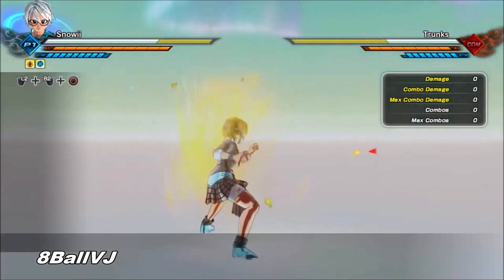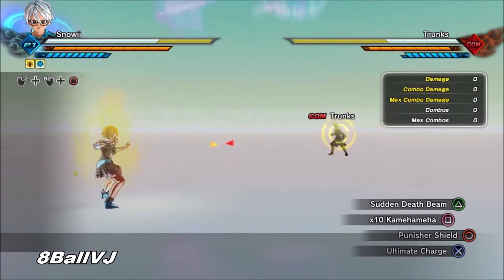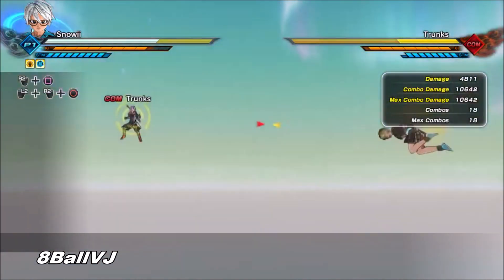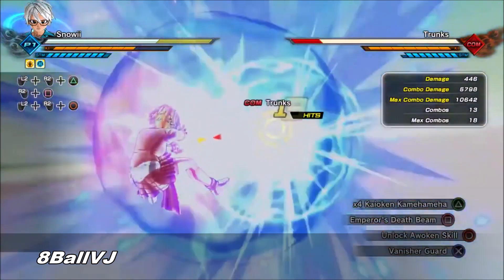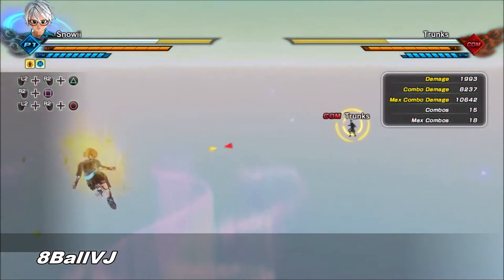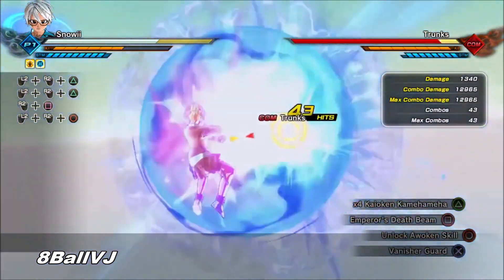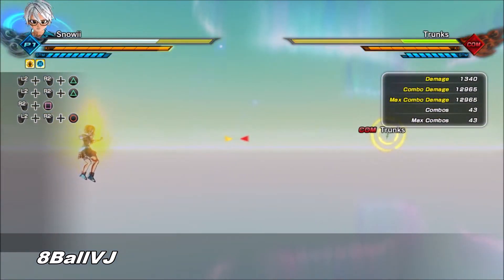I'll use Super Vegeta whenever I'm fighting competitively. Times 10 Kamehameha should do about 10k — yeah, 10k and some change. If you were using a stronger form like Super Saiyan Blue Evolved you'd do a lot more damage, but it's not really good for competitive fighting. As you can see, Kaioken Kamehameha Times Four is one of my favorites because you can just shoot it super fast — I just did almost 13k damage right there.